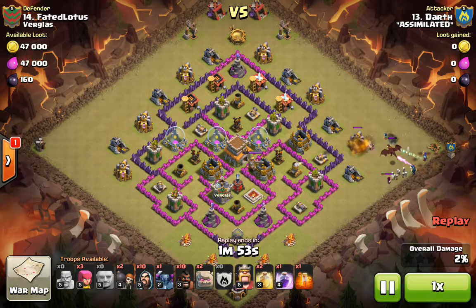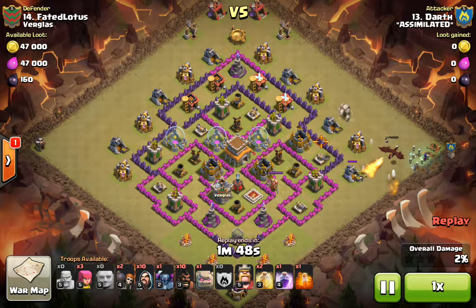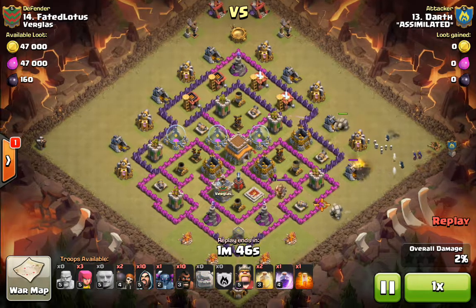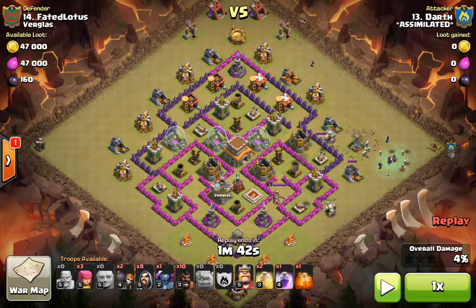Miniature GoWipe. He's going to place his two golems spread out. It's very important that they're spread out far enough to attract fire from as many defenses as possible. Those golems are attracting fire from one archer tower, one cannon, the mortar, another archer tower, another cannon — so that's five defenses targeting the golems instead of his witches and wizards. That's a very critical part of the attack.